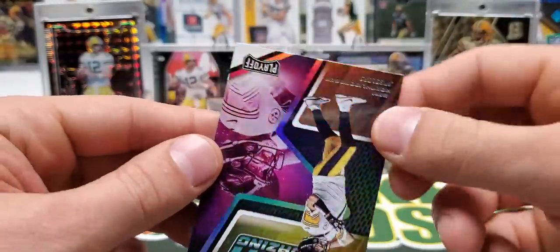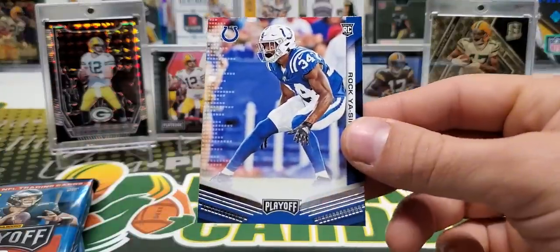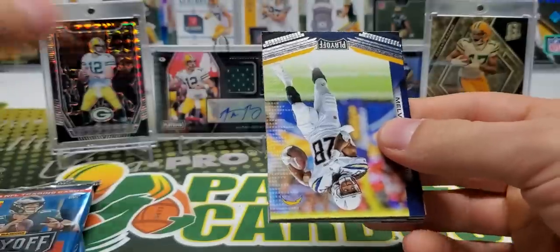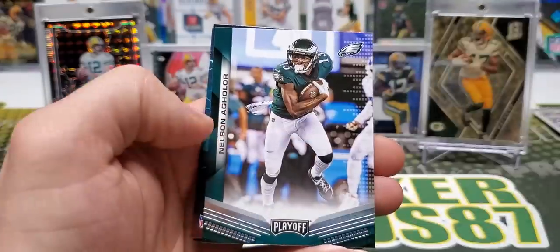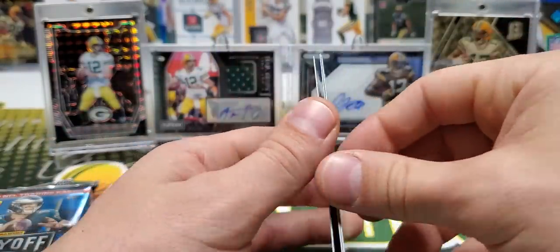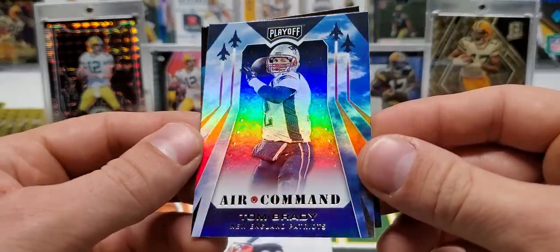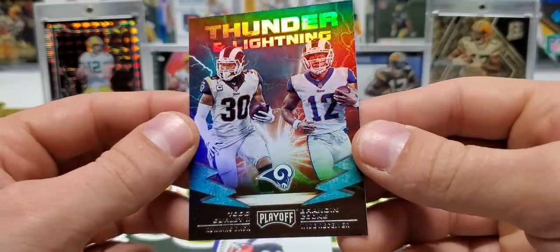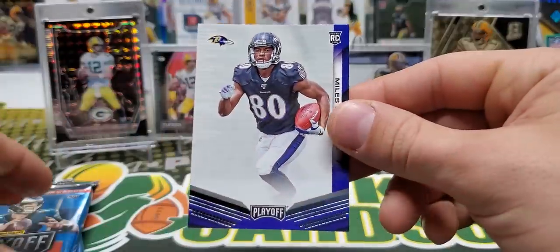And Stargazing Ben Roethlisberger. Rakia Sin. Gordon, Conner. Sonny Michel. Kamara, Aguilar. Thunder and Lightning — Star Command, Tom Brady. Thunder and Lightning, Gurley and Brandon Cooks. Miles Boykin.